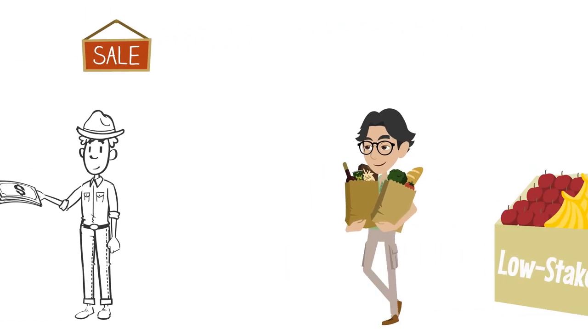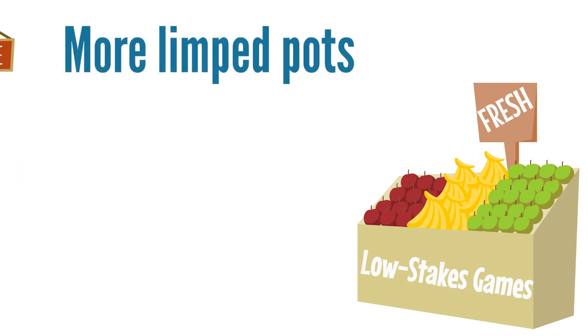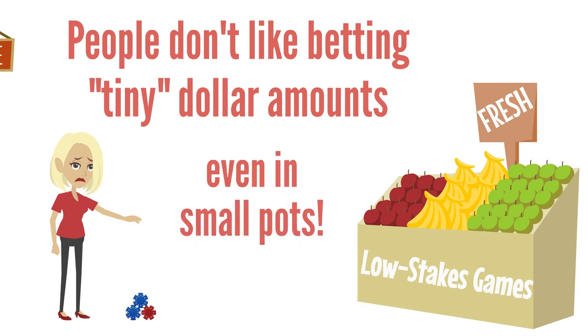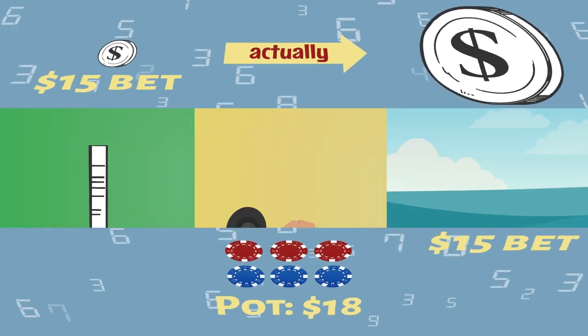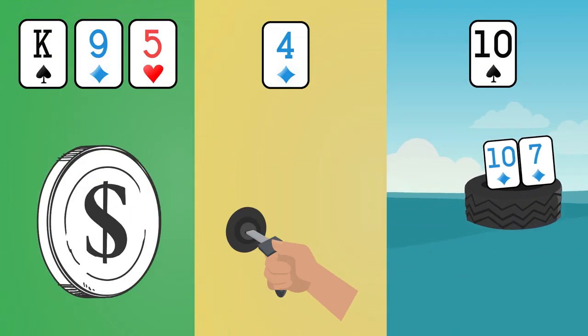Here's why low stakes games are ripe for this mistake. There are far more limped pots in low stakes games, and people don't like betting tiny dollar amounts, even if the pot itself is small. As a result, you'll see people bet and call small dollar amounts that are actually quite large relative to the pot, and this isn't just relegated to drawing hands on the turn. Many times, this mistake will persist all the way to the river.